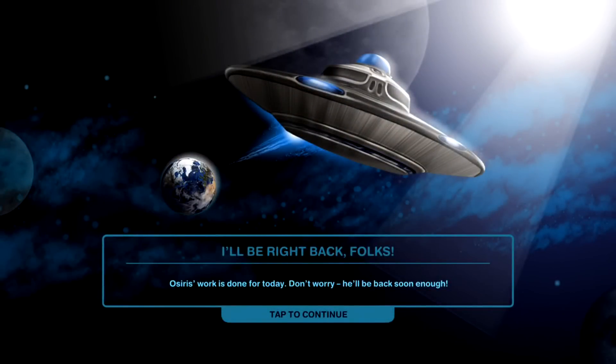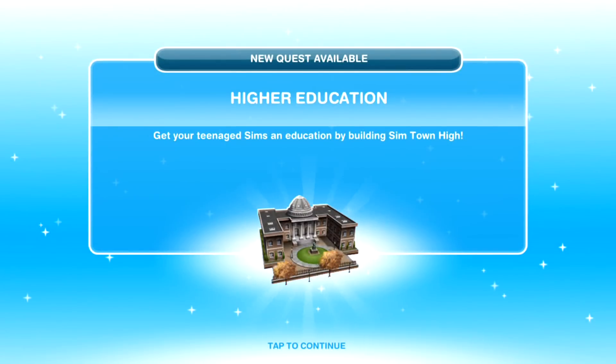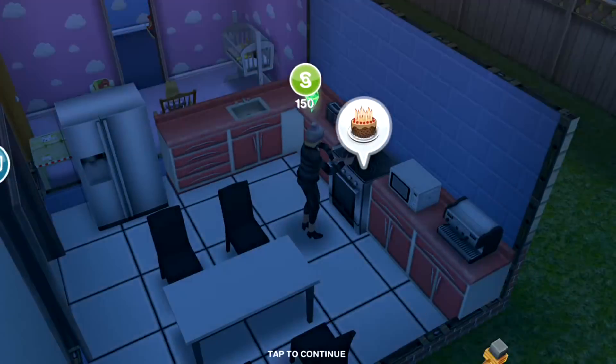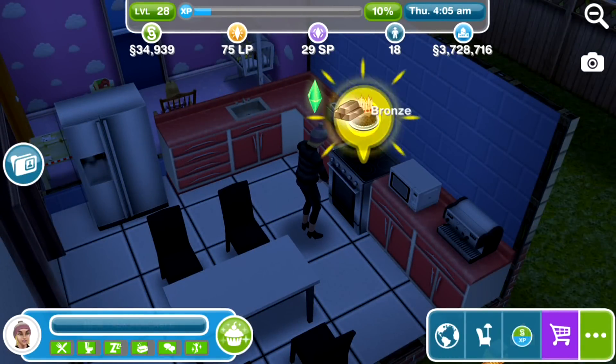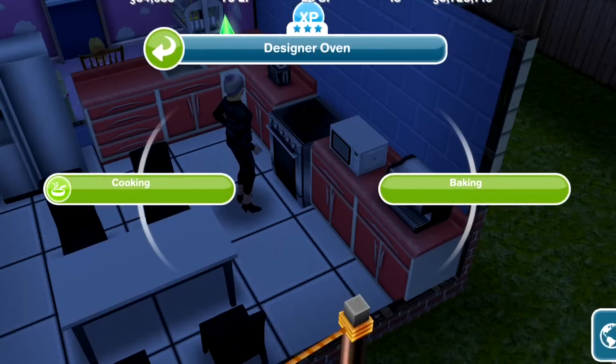Higher Education is the next quest available — get your teenage sims an education by building Sim Town High. So that's the next one, please do join me for the next video where we will be checking out the higher education quest.